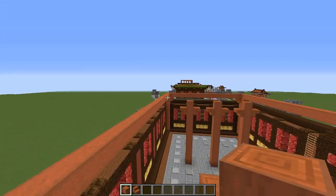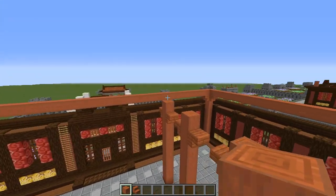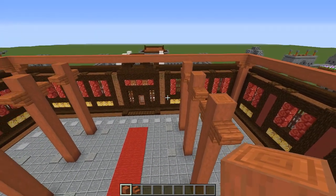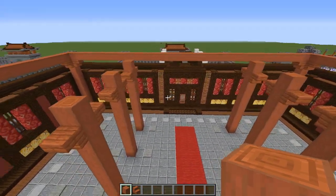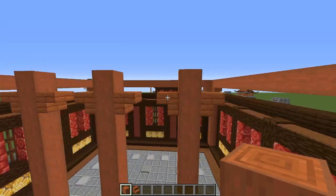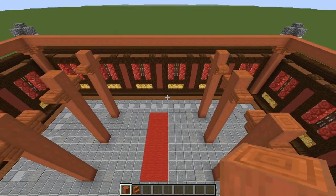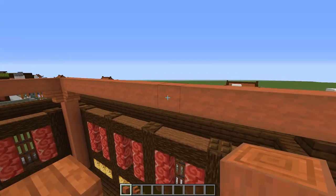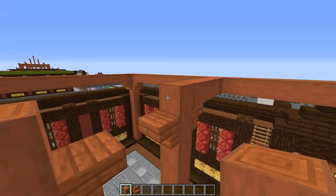You should end up with a big crossbeam going all the way around the outside. Then turn your attention to these acacia logs in the middle — the acacia beams. Once again, on the 9th block, we're going to put our upside-down stairs, just like you can see right there. And then we are going to run crossbeams with our stripped acacia.